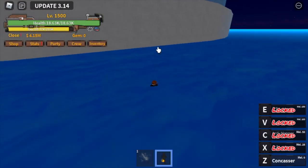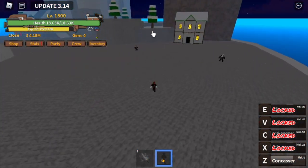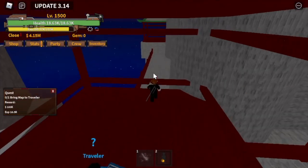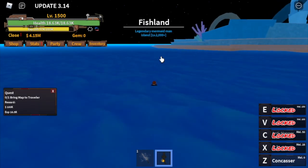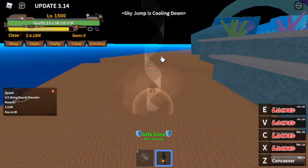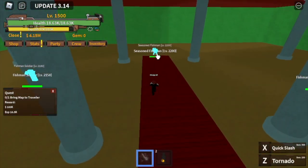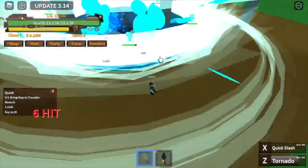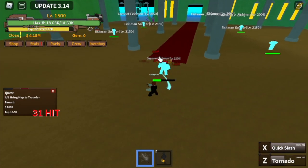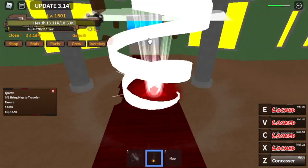Now for the quest — you need to go to the war island and look for this dude. Talk to him, and he will ask you to look for the map. That map is located in the fish land. Any mob here will give you the map. Just the first kill and we were able to get the map — we saved so much time because of that!